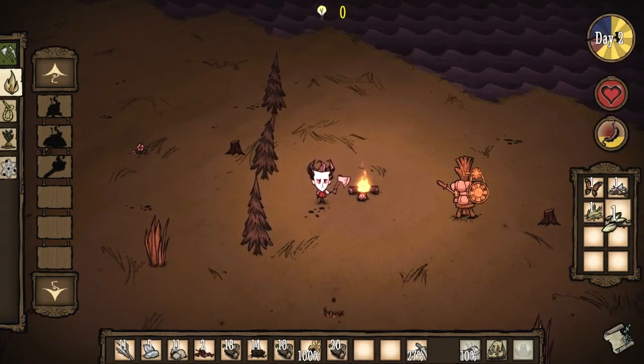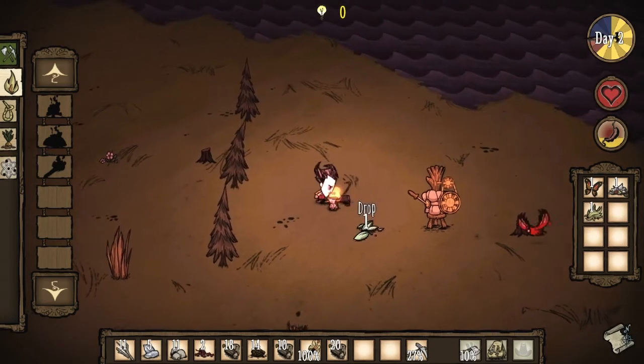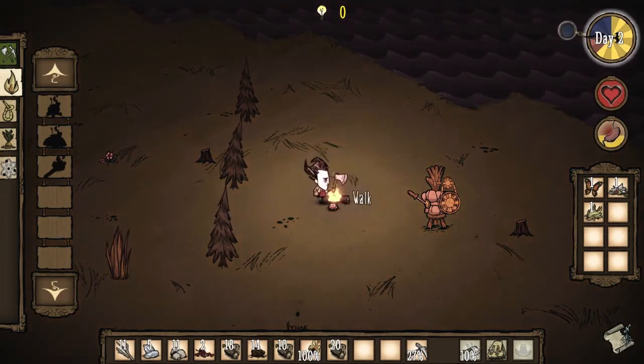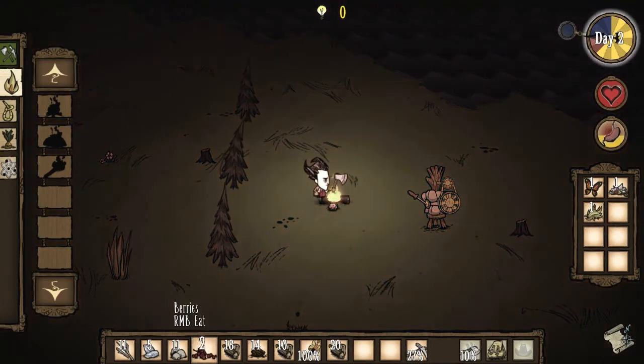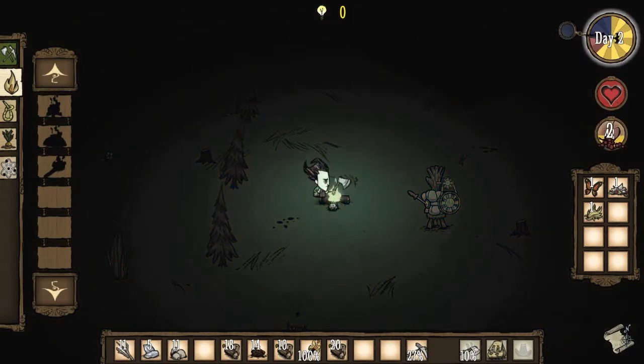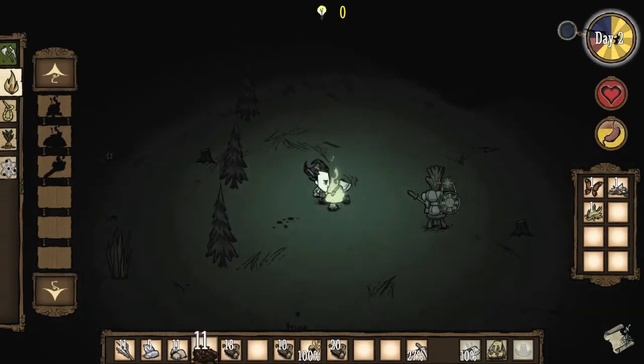I have some seeds. Cook seeds — toasted seeds. Eating some seeds, I guess, that was interesting. Eat our berries — wait, can you cook berries? Roasted berries! Let's cook — let's eat our berries. Let's actually add some fuel to this fire — it should be a little bit brighter.